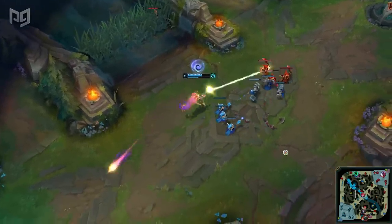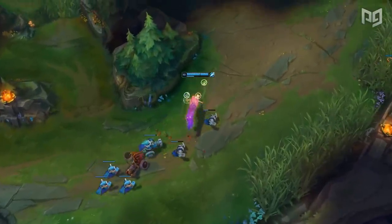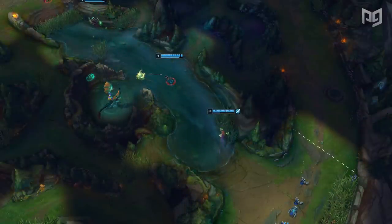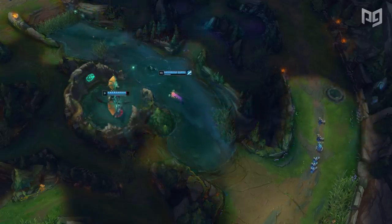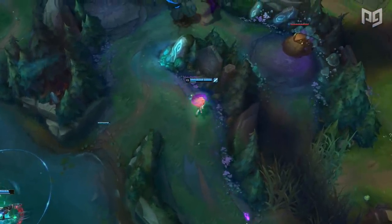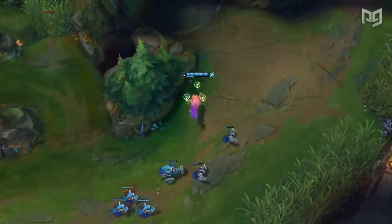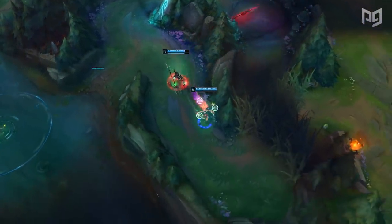Zoey is not a very good split pusher, so Faker backs off into the river, pushing the wave past the safe line. In the river he can look to find picks over the wall with his sleep, or do objectives. He helps Nidalee with the drake, and since he's well fed, moves slightly into the enemy jungle to scout. There, he sees a blue buff for literally half a second — and what happens next some may call the Faker show. He had picked up a chilling smite on his Spell Thief ability, and so with perfect timing he activates Q, jumps over the wall with the portal, redirects Q, and smites it away from Kindred.